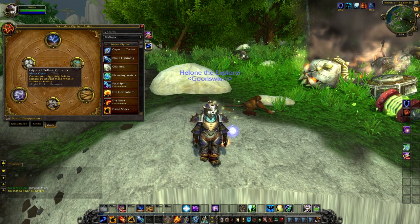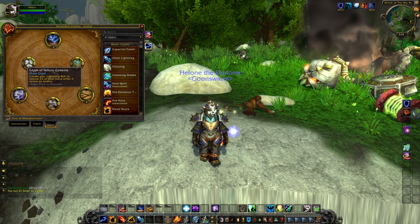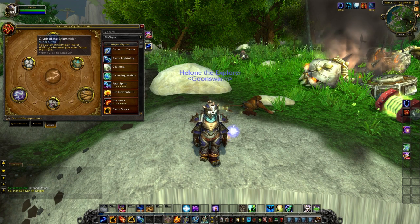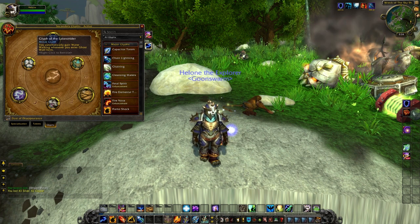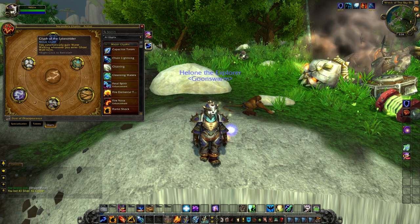You possibly wouldn't need the mana glyph, but it seemed like something good to get. And then Glyph of Water Strider is just nice for crossing water in your Ghost Wolf form.